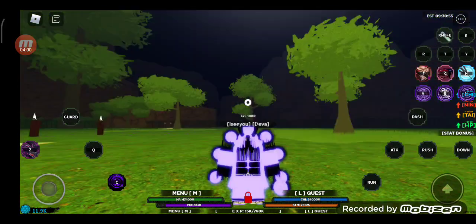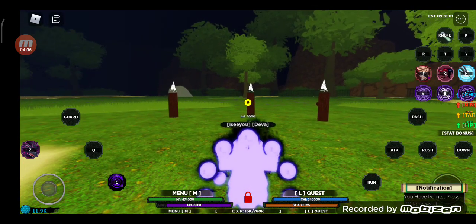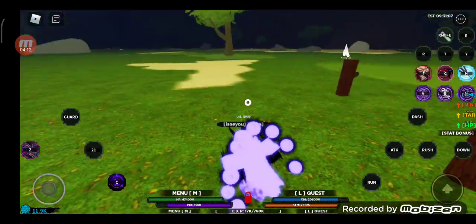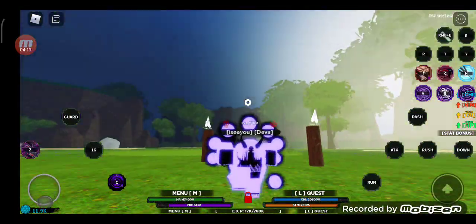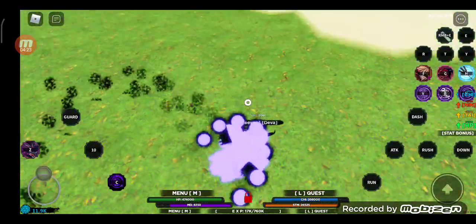In the mod, the Q move is where you aim at someone and press Q — you get to pull them all the way back. It did like 44k damage, but it doesn't do that much damage if you're weak because every move depends on how strong you are.